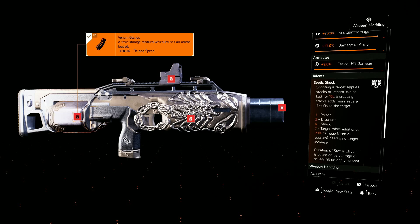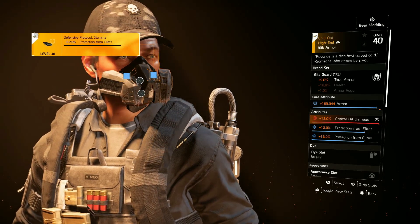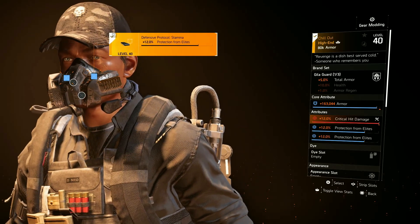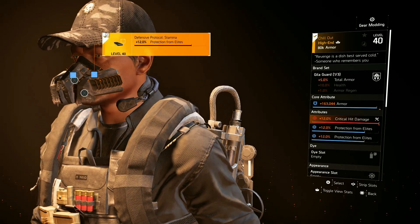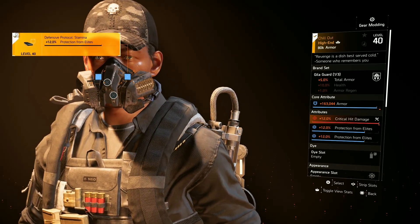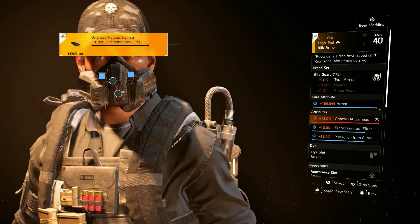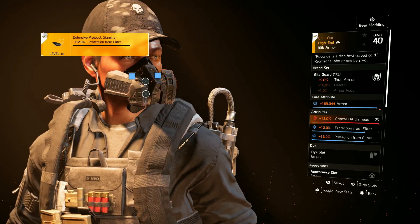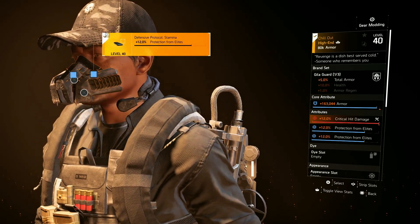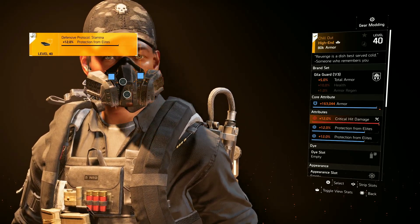Now for the gear. Starting with the mask, we're using one piece of Gila Guard, specifically the Chill Out version which gives us two mod slots instead of one on the regular version. We're able to put two Protection from Elites mods on here, which helps us have much more resistance to those yellow bar enemies.